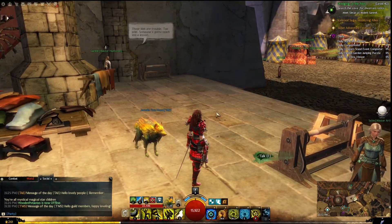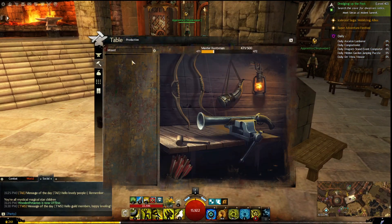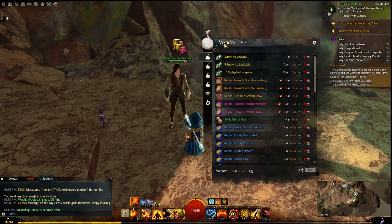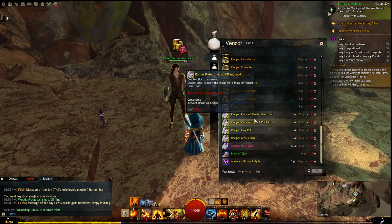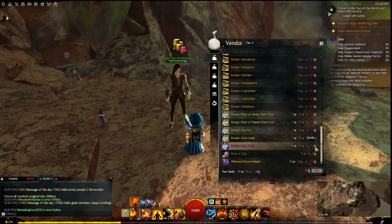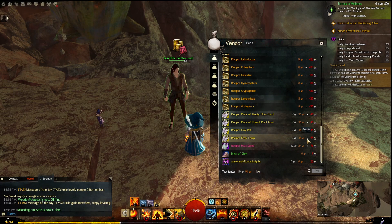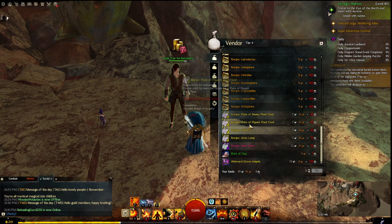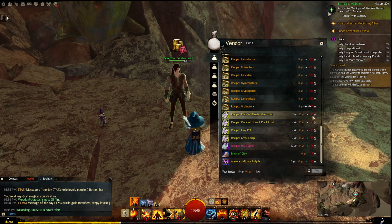The only thing to mention here is that the recipe is not given to you when you reach Chef 400. You do have to buy this recipe from the vendor in Dry Top, and it does cost Geodes. It only costs about 35 to 40 Geodes, so if you do a few events in Dry Top you'll get plenty. Participate in the events during the sandstorm and you'll get more Geodes, so it shouldn't take you too long to get this recipe.